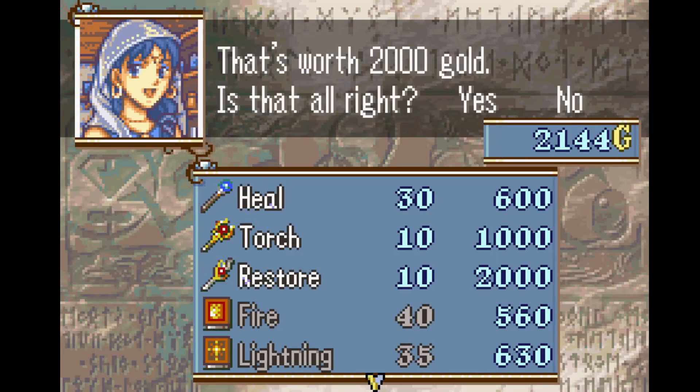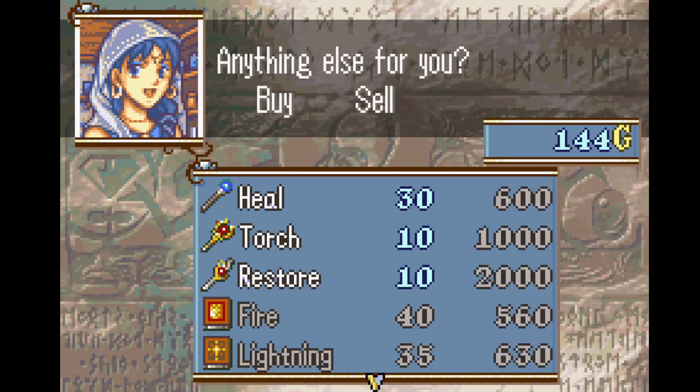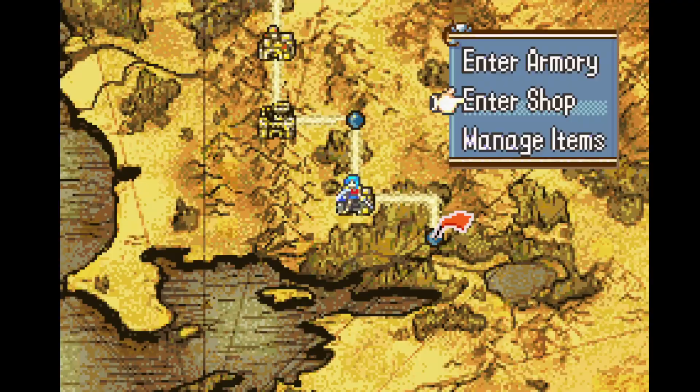Chapter 6 is the first Fog of War map. What this means for a casual player is that you can't see all of the enemy placements and movements. What this means for an LTCer is that you get oodles of free staff XP with Torch, so Mulder just bought two of those.